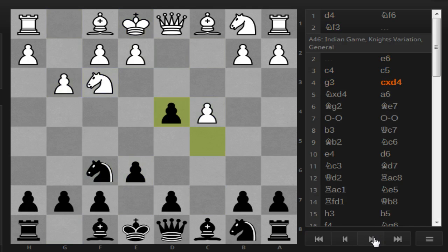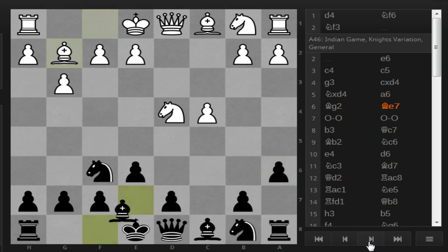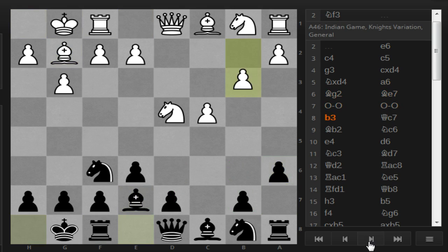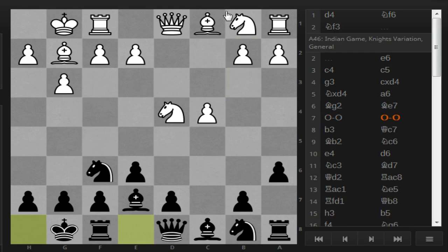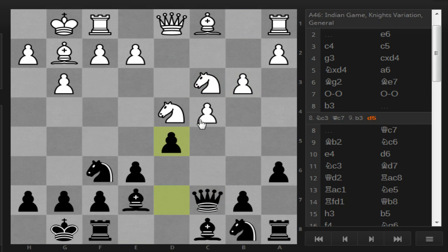We're sort of like these hedgehog positions. When I talk about the hedgehog, it's usually when the black pawns are like this. It's called the hedgehog because like a hedgehog, it has spikes that will hit you if you come too close — a flexible, defensive, rather counter-attacking opening. There's a little trap here that I've won many games with: if they go Knight C3 you go Queen C7, which hits the pawn. White can gambit this pawn in many lines — going B3 here is actually not too good and I've won many games like this.